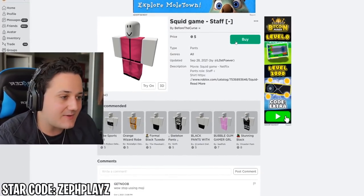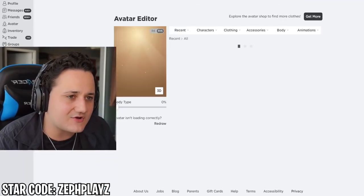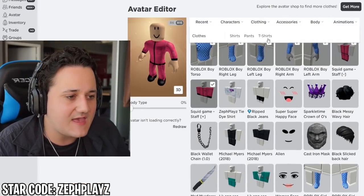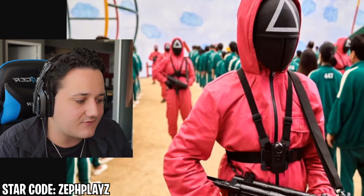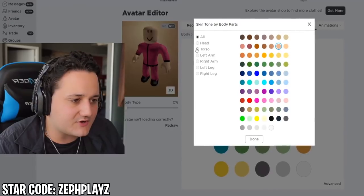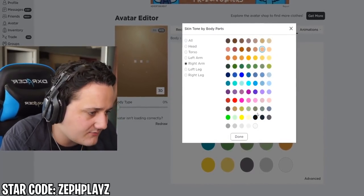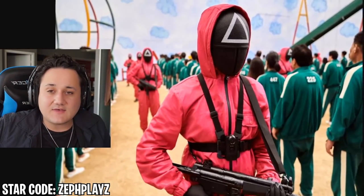We're going to buy the shirt and pants. In the avatar editor, we're going to go to skin tone, advanced, and put the left arm and right arm as black. What this should do is make the hands look like they have gloves on the avatar.